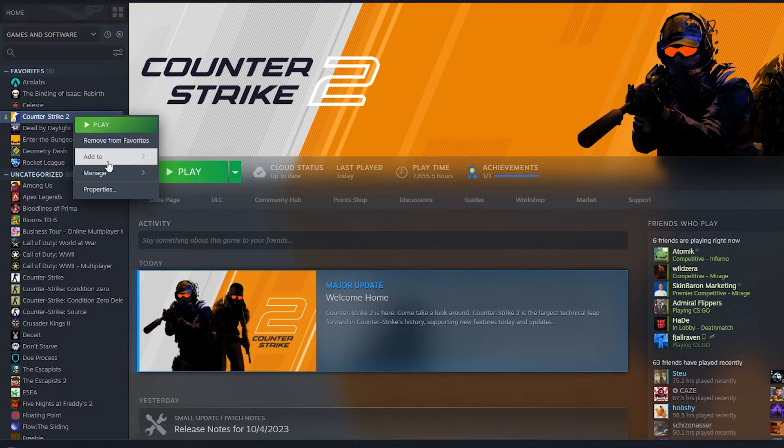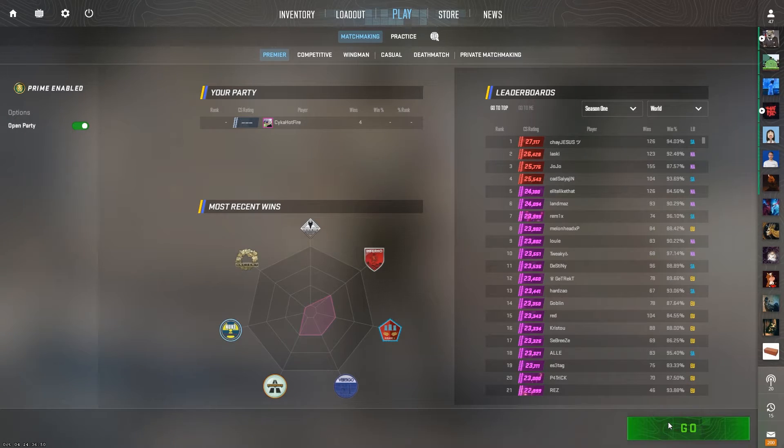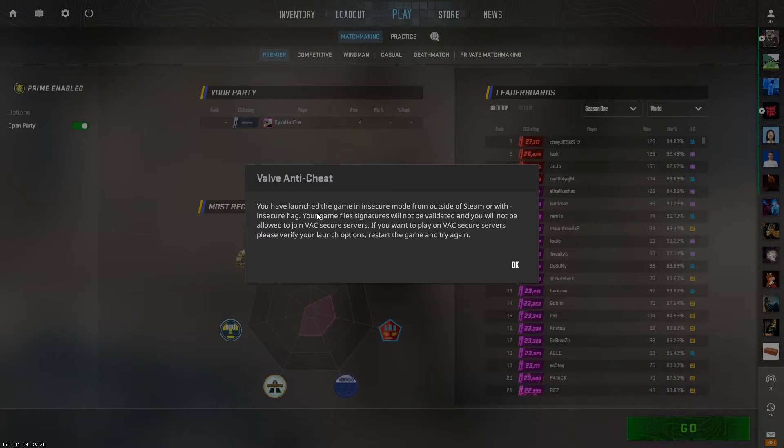Here's how to practice aim maps in CS2. Before doing this, realize you have to go into your launch settings in CS2 and add minus insecure to play on these maps, since they don't currently work in the workshop. Exit the game and remove minus insecure when you're done practicing and want to go back to official servers again.